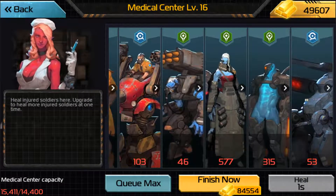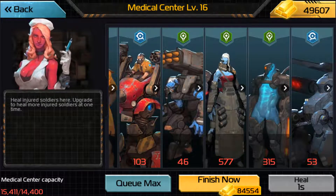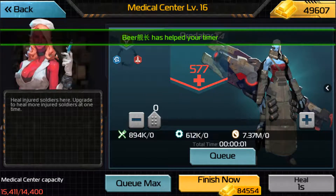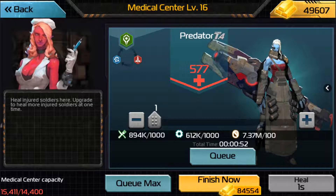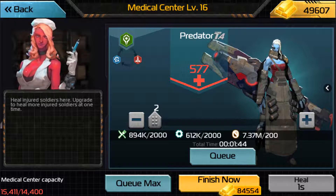So to explain, I have some wounded predators here. With Preds — this is a tier 4 infantry — this is a good example to showcase this idea, because as you can see, when I queue one predator it costs 1000 resources. As I increase the amount of Preds I want to heal, it goes up by 1k — 3k, 4k, 5k.